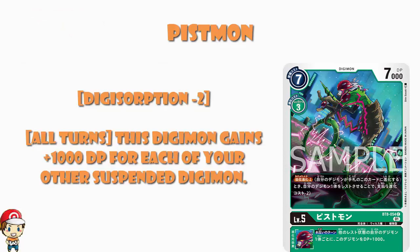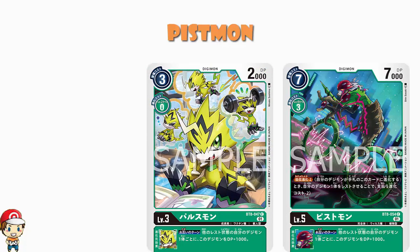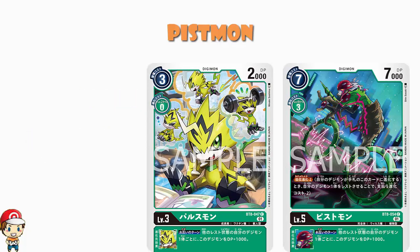What we do have is a cheap-to-Digivolve Digimon because of Digisorption. Never forget that Serismon allows you to essentially take that Digisorption but suspend one of your opponent's Digimon rather than yours — which is hilarious. So do please bear in mind Serismon; there's an obvious brilliant combo here. And of course, Pulsemon, for each of your other rested Digimon, you gain 1,000 power — it's the exact same skill. So maybe you use Pulsemon instead of Pistmon to get the skill, or maybe you use them as a pair and you are rocking it pretty hard.